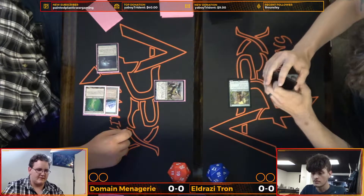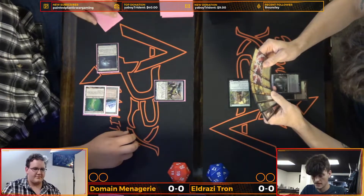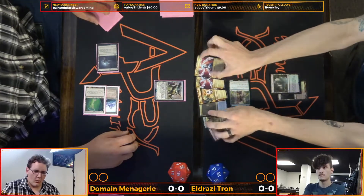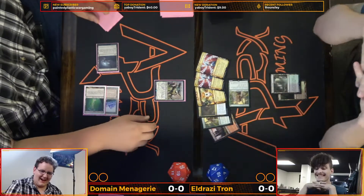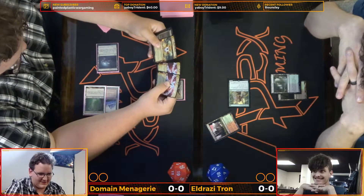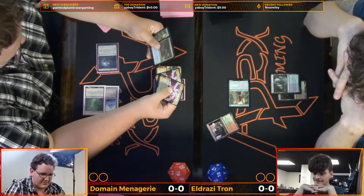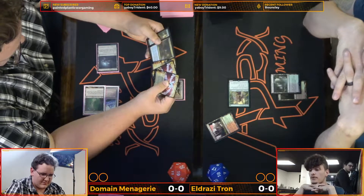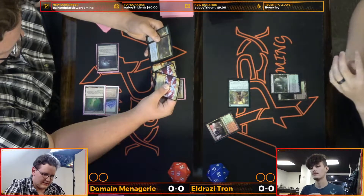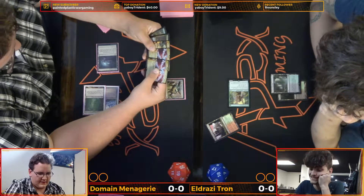They've already started — we missed part of it. Looks like we're moving into turn three for the Menagerie list. We had the turn three Thought Knot Seer into — it's the Thought Knot Seer activation right now. We're looking at a grip for the Menagerie list: one Drown in Lock, one Ignobile, two Helix, and a fifth card we couldn't make out. A lot of interaction from the Menagerie list.